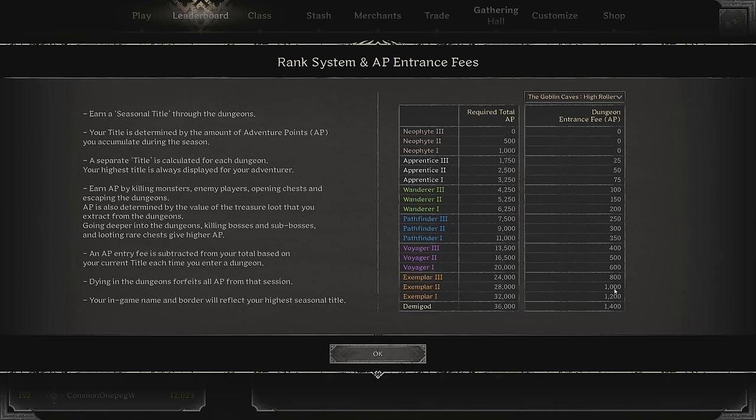What we really want to pay attention to are the final levels: Exemplar, Exemplar 2, Exemplar 1, and then Demigod. Goblin Caves for these last three ranks is 1,200 and 1,400. Frost Mountain is 1,100, 1,300, and 1,500. And Howling Crypts is 1,300, 1,500, and 1,700 AP in order to maintain your current position in your ranks. And that is an awful lot.